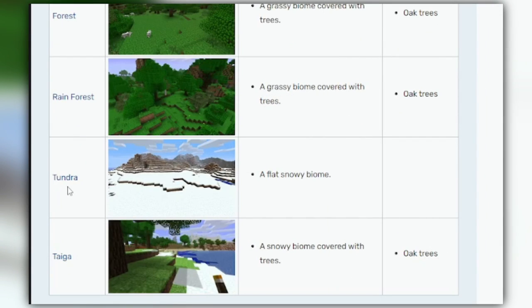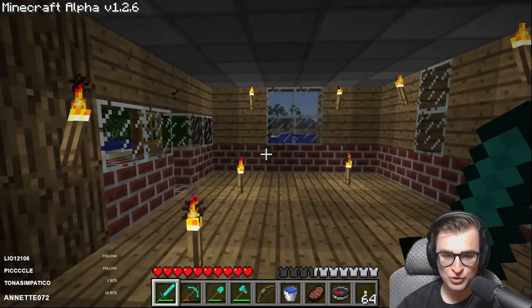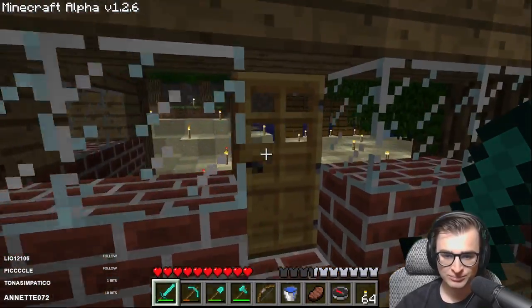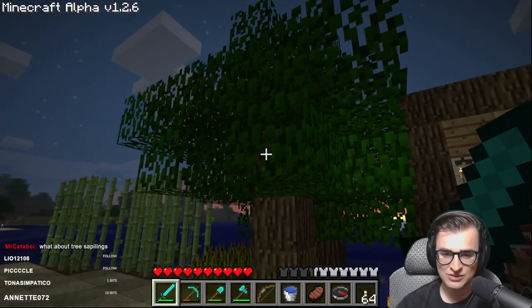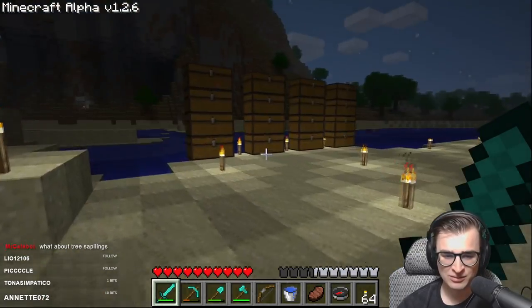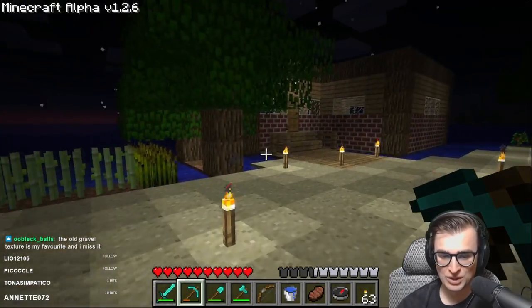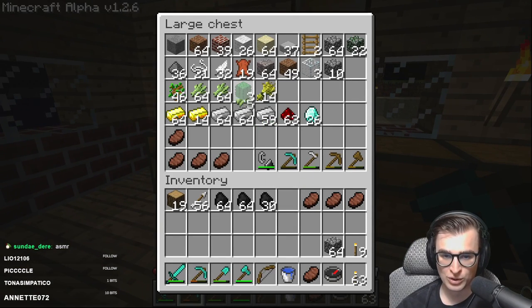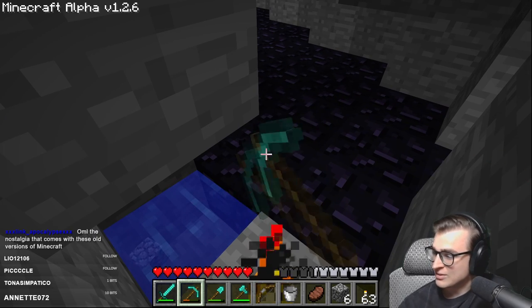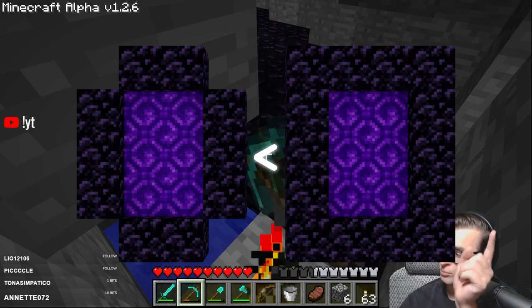Alpha 1.2 will be the main focus of today's episode since it introduces a little something called the nether. Say goodbye to the lime green grass — there is a lot of nostalgia in that lime green, man. First things first, we need to get obsidian to make a portal. I have plenty of lava pools that I've found thus far, so that shouldn't be too hard. I'm also not gonna do the portal where you don't put the corners in — I don't respect that.